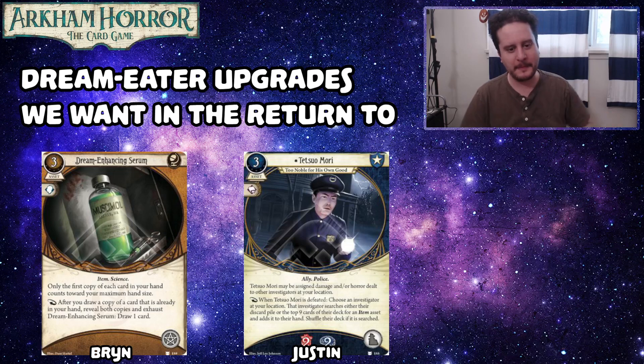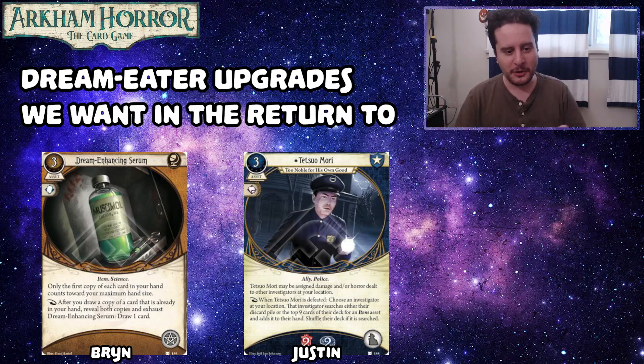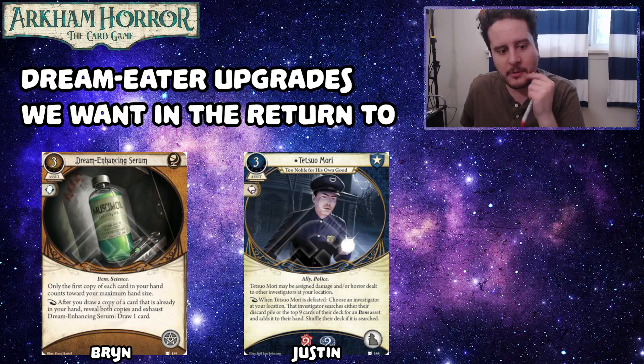What is your number four, Brynn? We got the Dream Enhancing Serum. I don't even know what I'd want changed about this one — just more hand size matters, please. Because I don't know what it would do either. Maybe it just gives you plus one brain during the mythos phase if you have more cards in your hand, because you've used the Dream Enhancing Serum to expand your mind. Or even just make the Dream Enhancing Serum bigger — the first copy counts towards your maximum hand size but your maximum hand size is also increased by two, so you can literally hold your whole deck in your hand. Yeah, I think that would be neat — I think the brain thing is the most sensible and it's a passively nice upgrade.